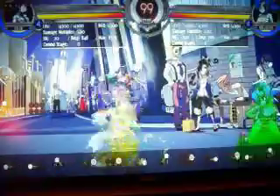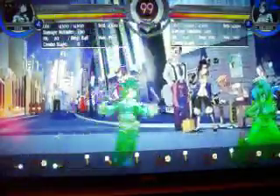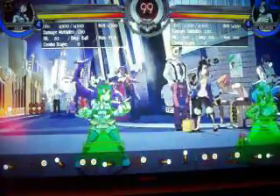For her jumping high punch — like Parasoul's jumping high punch or Painwheel's jumping medium punch, it puts a big hitbox barrier in front of Filia, making it really hard to touch her. It's good for runaway and for pressuring. Pretty sure all of you have seen that before.